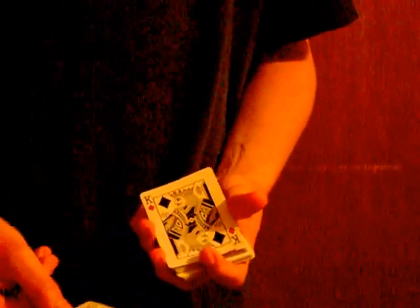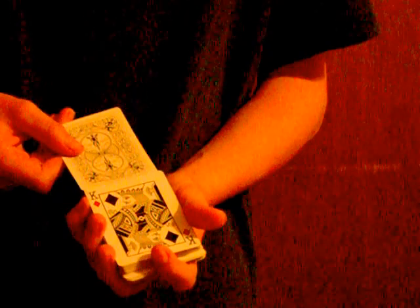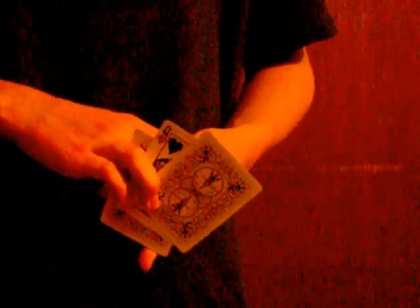We'll put these right on top. Now, if you select one more card, it is the queen of hearts. We'll put that right into the middle of the deck. So, now we can actually take these kings, and all we have to do is flick, and you see they catch a card. As you can imagine, it is your queen of hearts.